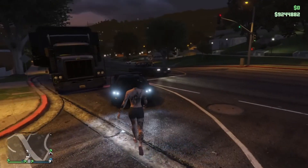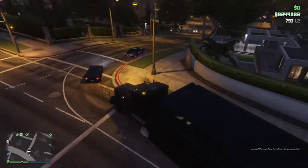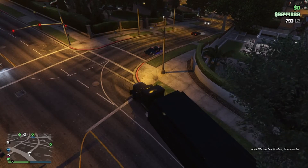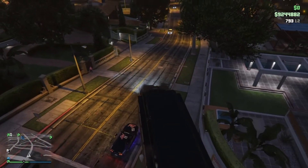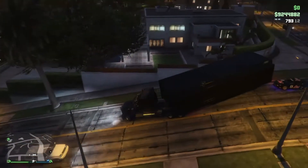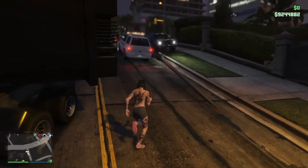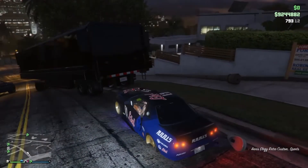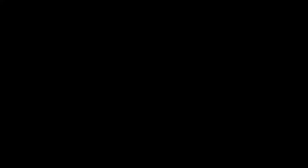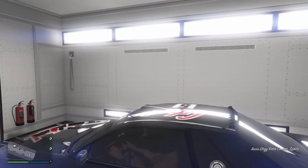That one's definitely bricked too — it's doing a wheelie this time. Sometimes it might not be bricked, but pretty much every one I've duped so far has been. Pull the MOC up to where you think it'll get the right on the d-pad, jump into the Retro, and transfer the car that's in there over to a garage.